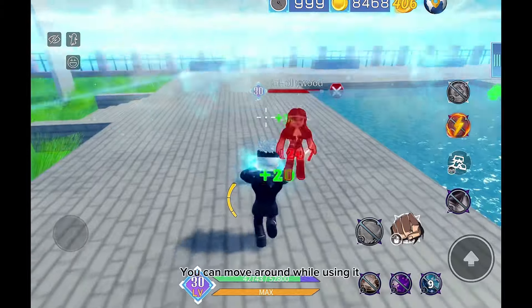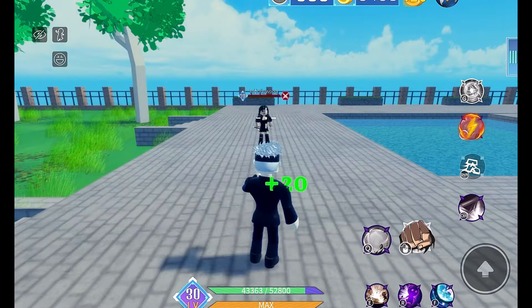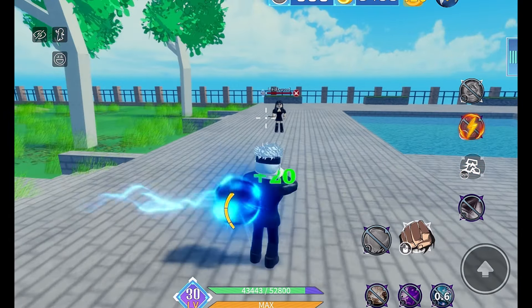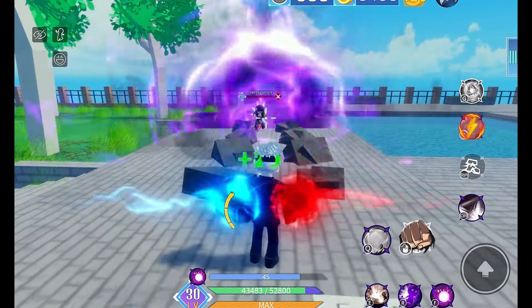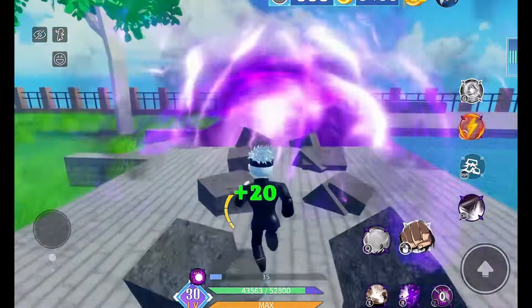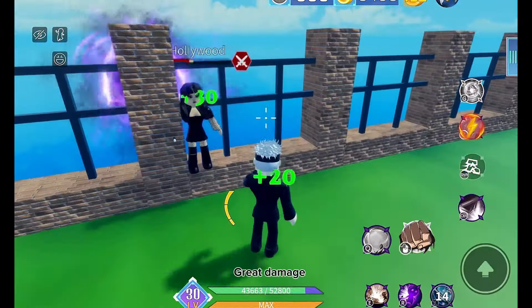F is this rock ability and you can move around while using it. F2 takes a bit to use — black tools. Red does great damage.